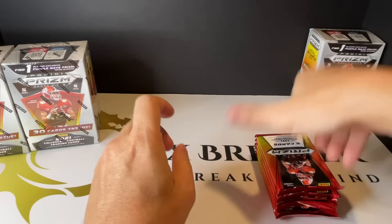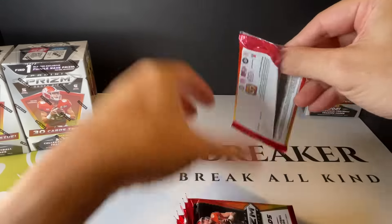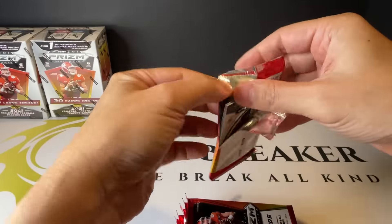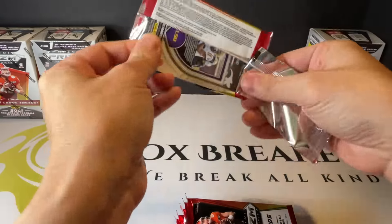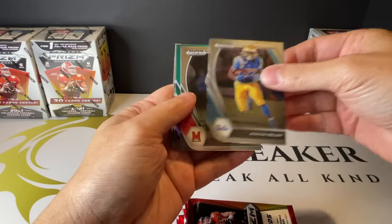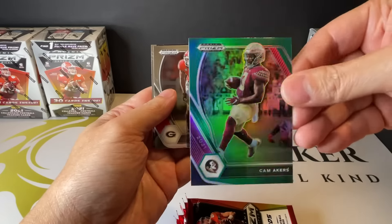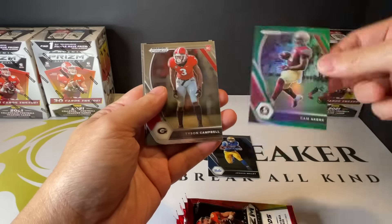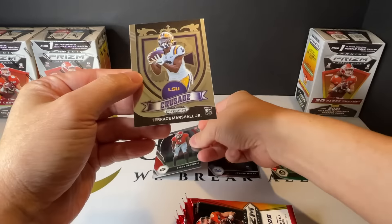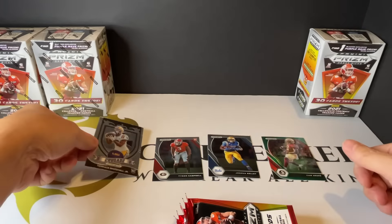All right, let's see what we've got here. Six packs. You got Joshua Qualley, Stefan Dix, and this is the green parallel right here. You got Tyson Campbell and the Crusade insert.